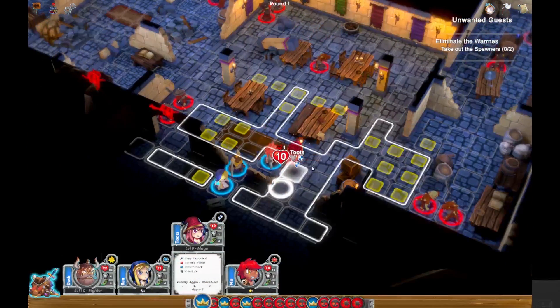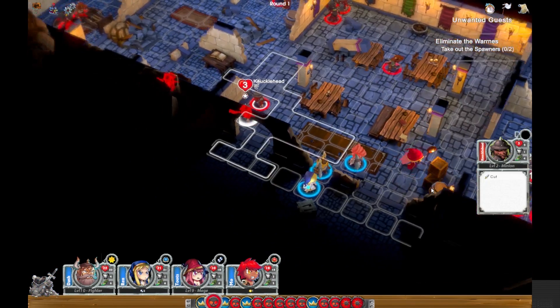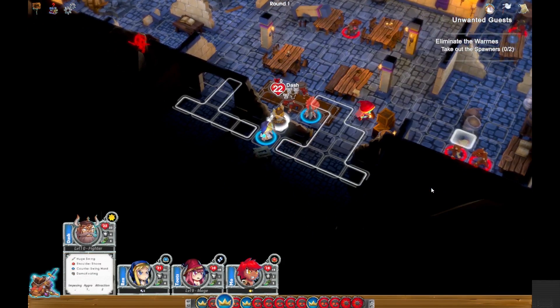First off, moving the barbarian. Get the fighter over there as protection and work on this spotting point on the right. I'm going to speed this up just a bit.